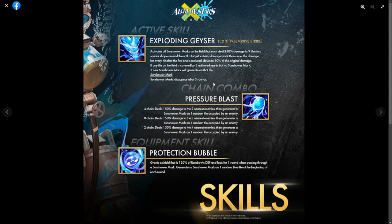Her chain combo, Pressure Blast, hits at four, eight, and twelve chains. The damage doesn't increase with chain combo, but the number of enemies hit does increase. Her equipment skill, Protection Bubble, grants a shield of 120 percent of Rainbow's defense lasting one round when passing through a sun shower mark, and generates a sun shower mark on a random blue tile at the beginning of each round — so placement is random. I don't think she'll have a strong place in teams, but she'll be fun especially since she's free.